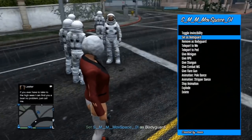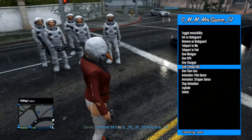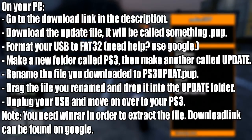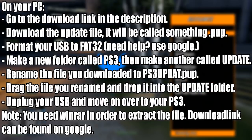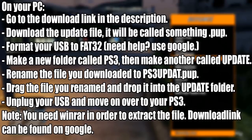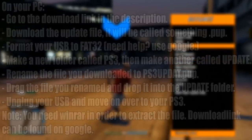You need a PC for this. If you don't have one, ask a friend or family member. Once you have a PC, go to the download link in the description and download the update file — it will be called something.pup. Format your USB to FAT32; it's usually just right-click, format, and choose FAT32. Then on your USB stick make a new folder called PS3, then another one inside it called UPDATE — make sure it's spelled exactly as shown on screen, all uppercase.